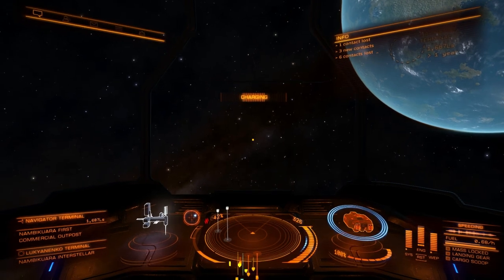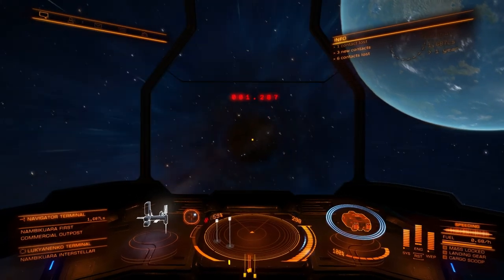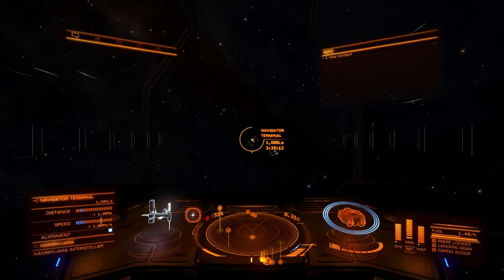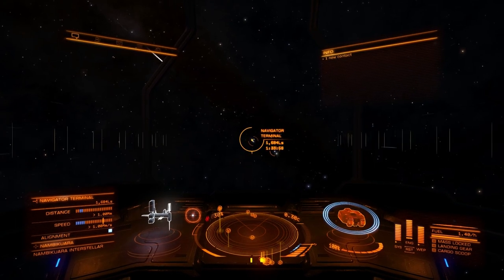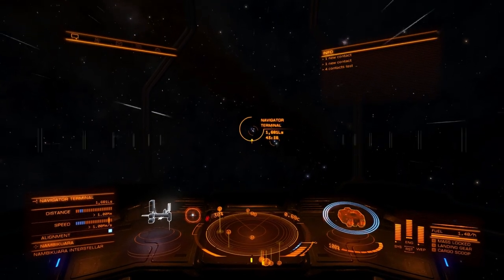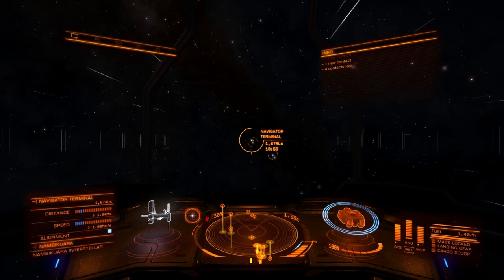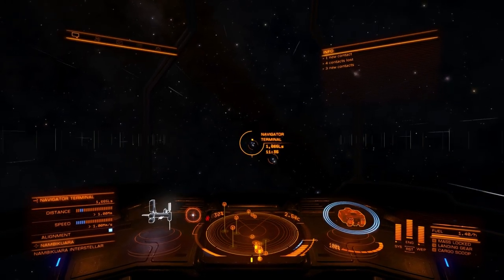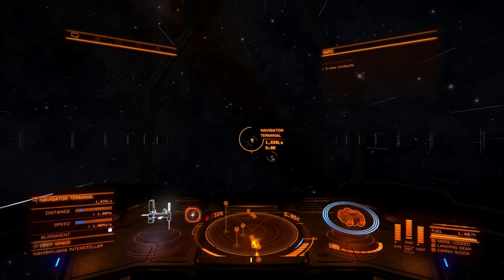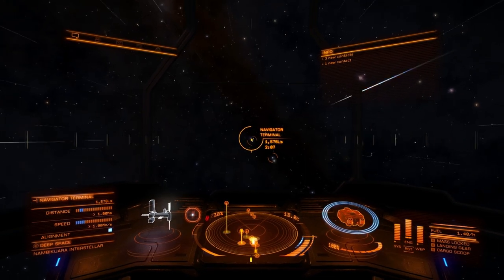Frameshift drive charging — engage. I haven't got it active right now, but I actually got a Voice Attack and an HCS voice pack for long trips, because it gets pretty lonely when you're exploring. You can do voice commands and it has little witty comments sometimes, which might make things a little more interesting. Planetary landings will also make exploring a lot more interesting, especially far out where I'm not sure if I'll get shot at past the normal habitable area where we have stations.